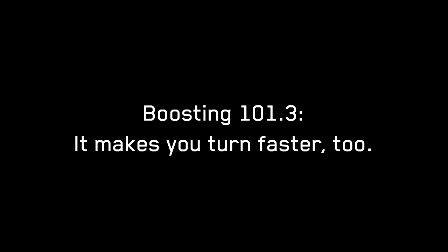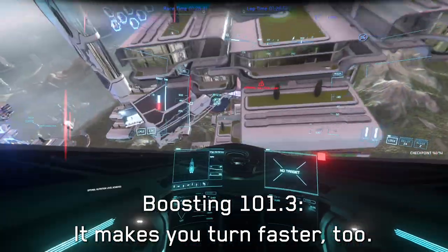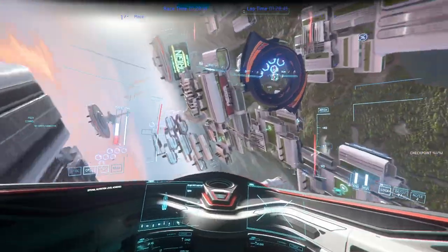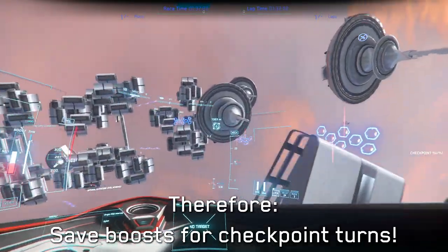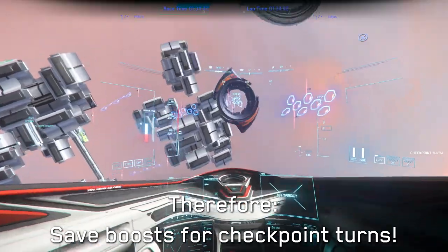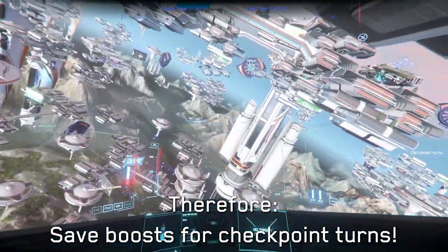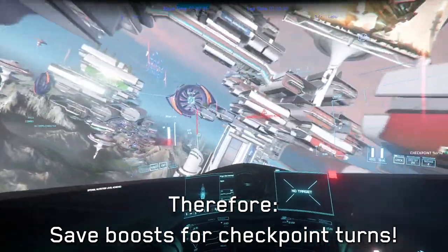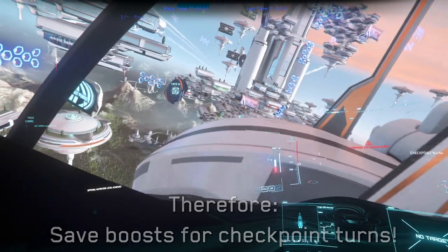Third: boosting also increases your rotational speed. These three facts combined bring to light an obvious strategy. Boosting is best used in a turn, which in Arena Commander Racing means the period of time directly before and immediately after flying through one of the checkpoint loops, and sometimes even in other situations depending on the track.